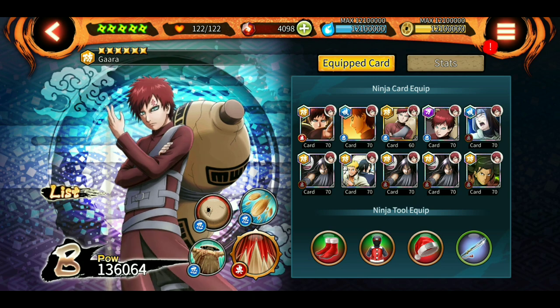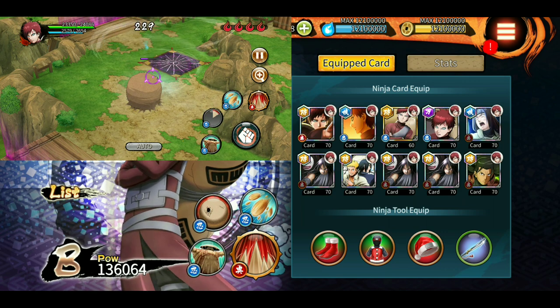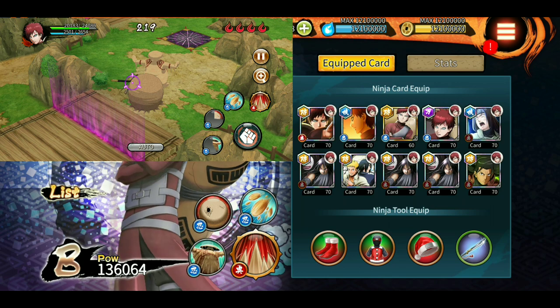Next up is Gaara. He is also a good character — if you have his new ultimate, it gives a defense buff to all shinobis in the room. The Shell of Sand works very nicely and he consumes a lot of time for the enemies.